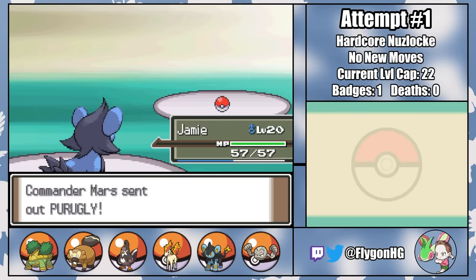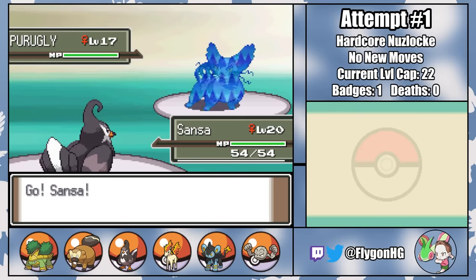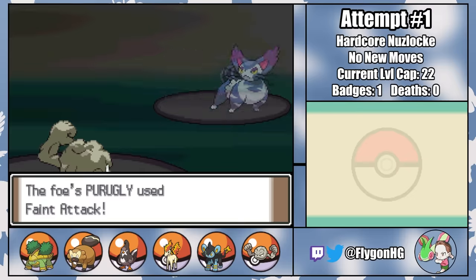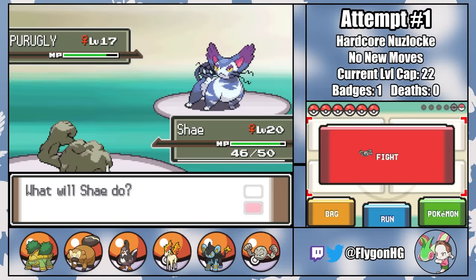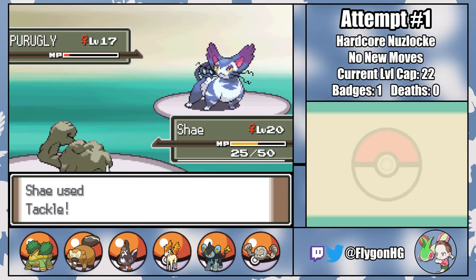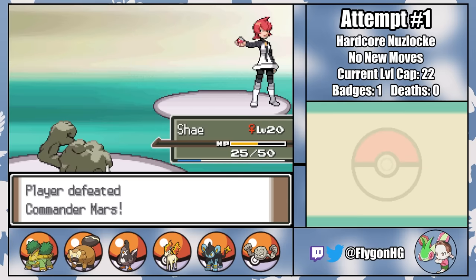I was pretty worried that Mars would be a bit of a challenge without an Onix to soak up hits from her Purugly, but it turns out that a bit of Intimidate cycling from Jamie and Sansa are enough for Shea the Geodude to slowly whittle her down with Tackle. I taught Shea Rock Smash so that we could progress through the game, but she's not allowed to use it in battle. A few turns later, Shea has tackled Mars' fat cat to death, and victory is ours.